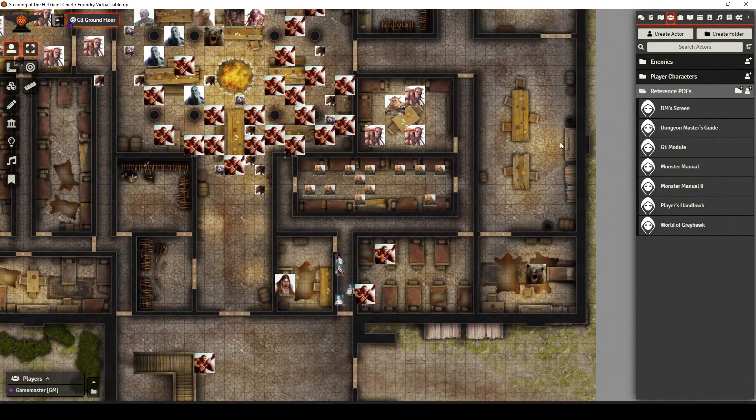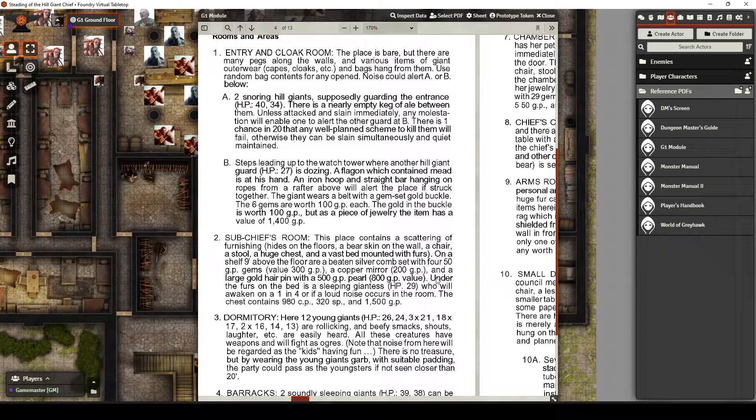These are the early areas of the module. I'm going to pop this open real quick just so you can take a look and get an idea of what we're talking about. This is area 2, 3, 4, 5, 6, 7 — so it's very early on in the description inside the module itself.